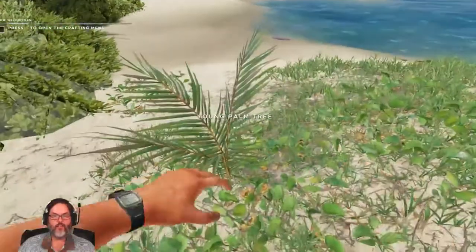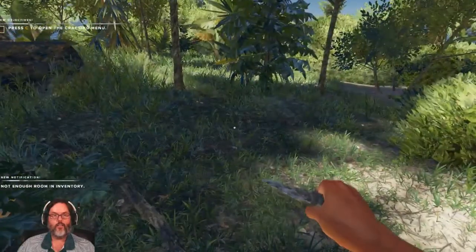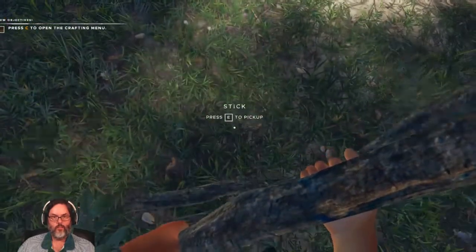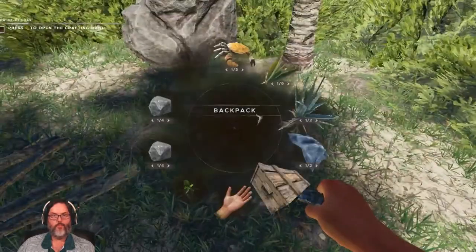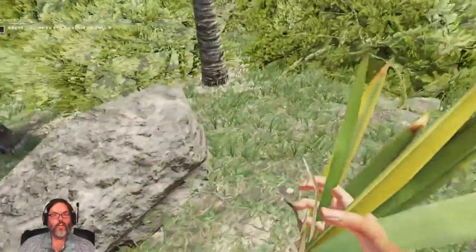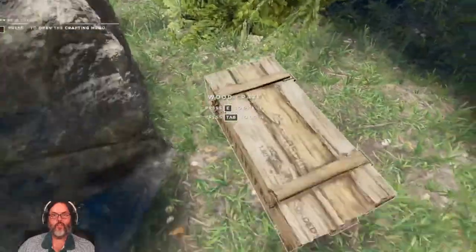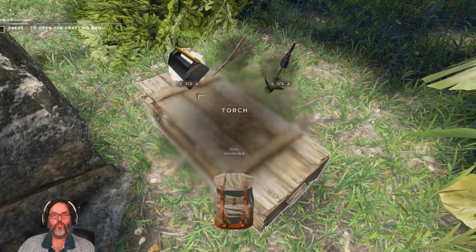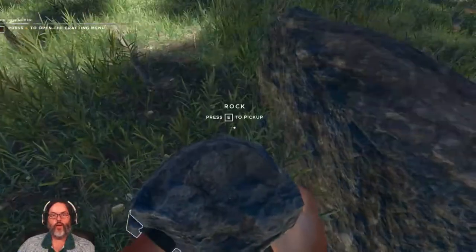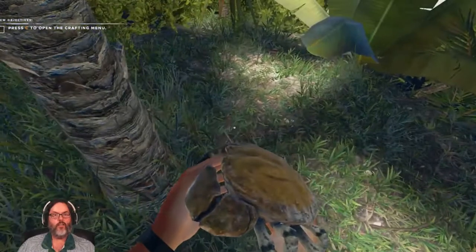Let's go ahead and get inside the island here and we can start taking stuff apart and start doing some crafting. We do have a potato in here. Let's drop that. We will drop these over in the corner there. We're going to put these guys right in this corner here. Let's drop the crab right there.